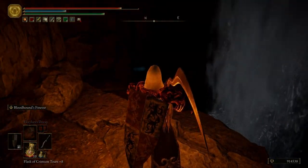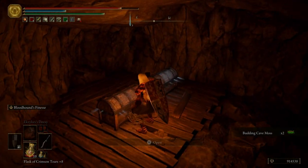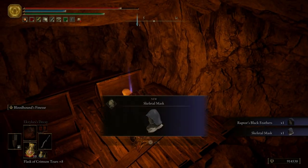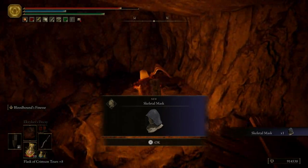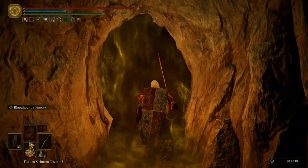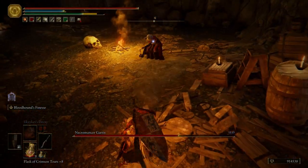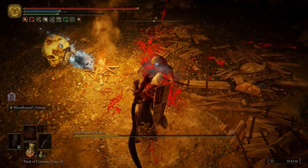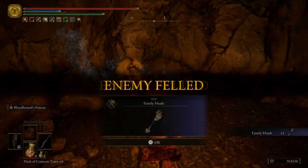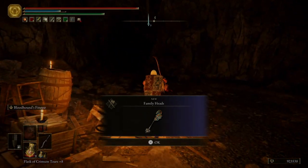So there are two ways to go — we can go that way or we can go this way; we're going to go this way first. There are two bosses in this area. One boss is invisible, which we're going to use our summon to help us with. We also get the raptor's set and the skeletal mask. So right here, this is the easier boss — shouldn't be too hard. I'm not even going to put anything on, I'm just going to kill him just like that. You can also take out the snail too. So for killing that boss we get the family heads — that's a flail weapon with literal heads on it, pretty cool.